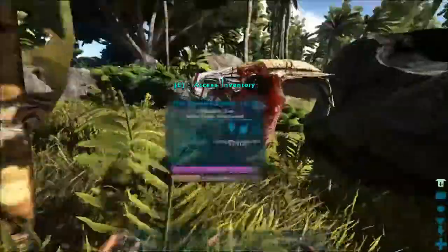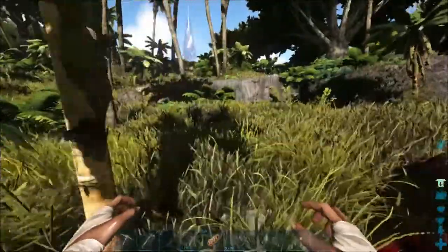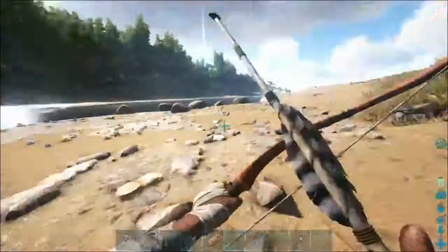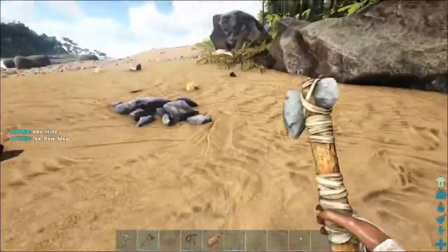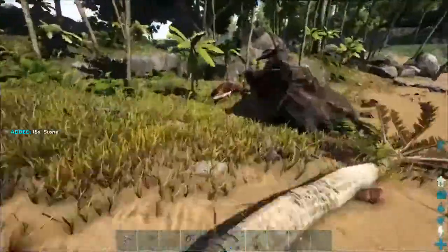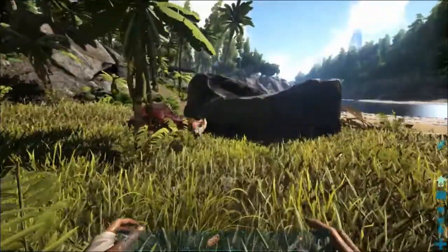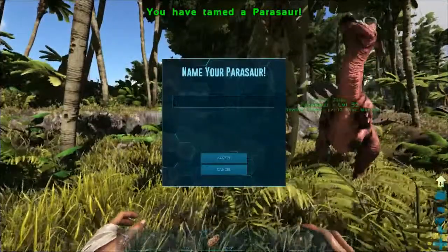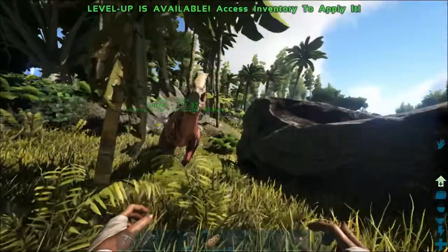We'll go find something else to do — kill a couple of dodos for hide — and work on getting a parasaur saddle. I'll also do a terrible job with a bow. There's a lot of wandering around, so we'll just cut to the actual taming. Having chosen a name, she wakes up and of course we name her Ducky, because The Land Before Time was an enormous part of my childhood, as it may have been for many of you.